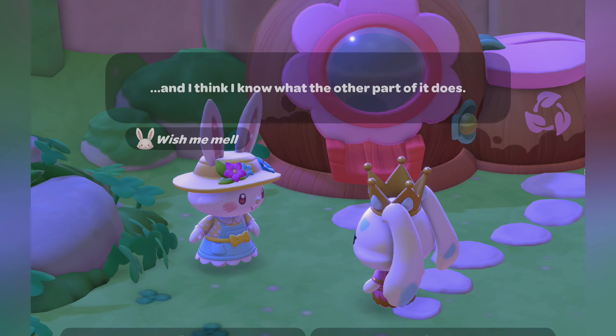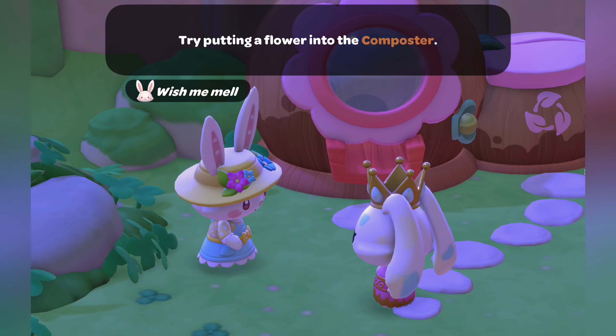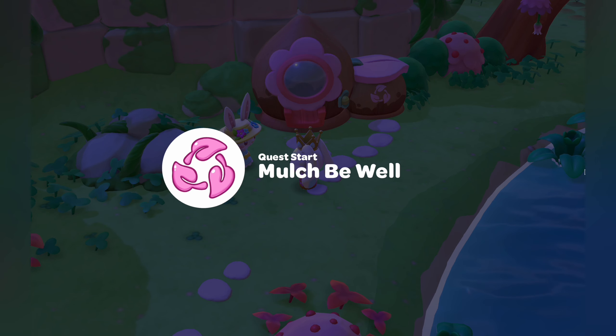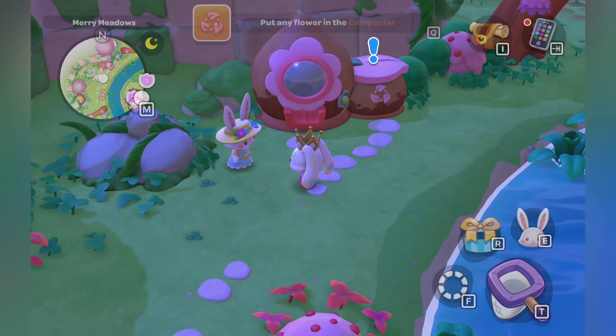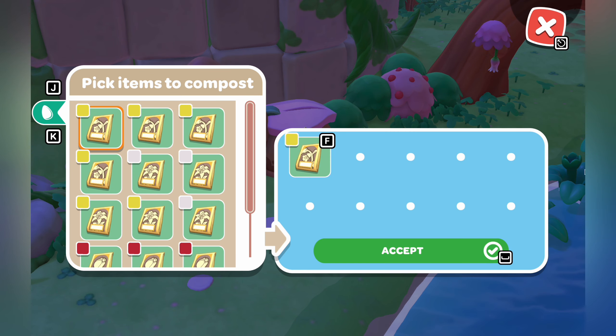First off, you need to reach Friendship Level 8 with Wish Me Mel. This will unlock the Mulch Be Well quest. After you speak with her to start the quest, she tells you how she figured out that the other side of the seed dispenser machine is a composter. All you need to do is put a flower or seed into the compost bin and in return, you'll get fertilizer back.